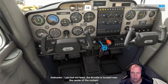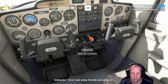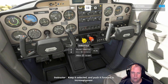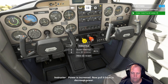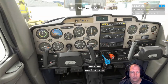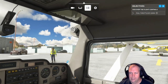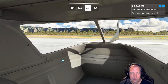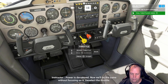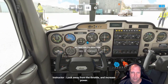Last but not least, the throttle is located near the center of the cockpit. Pushing forward increases power; pulling back decreases power. I'm playing on the Series X, streaming to my PC so I can put it on Twitch at a good frame rate using the Elgato HD 60S Plus. Hold A to increase throttle, hold B to decrease. When the engine is on you can see power change on your RPM indicator — how fast the engine spins in hundreds of revolutions per minute.